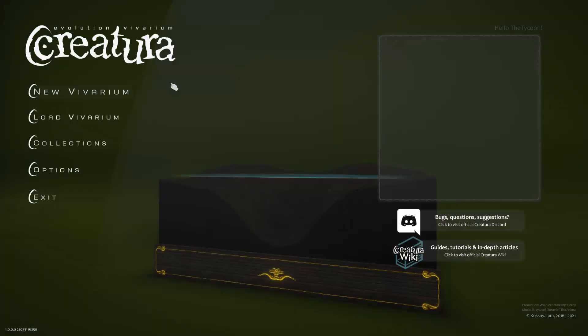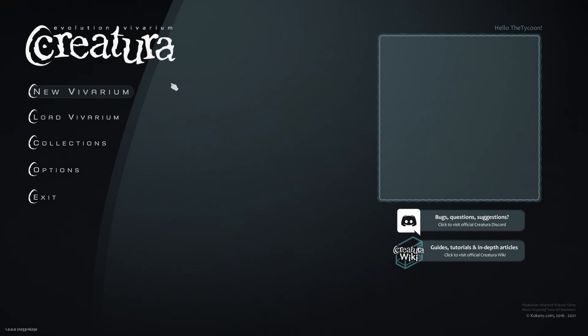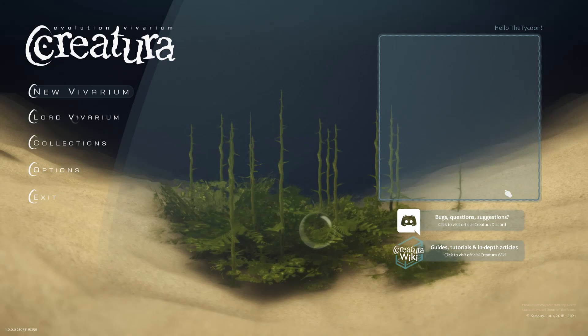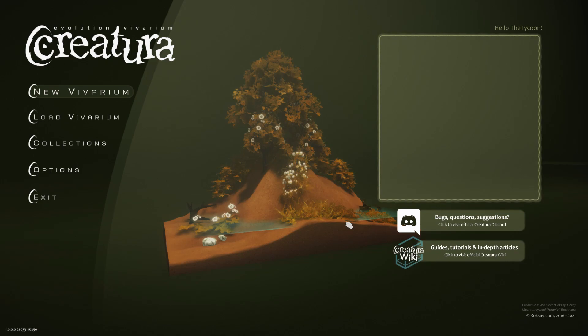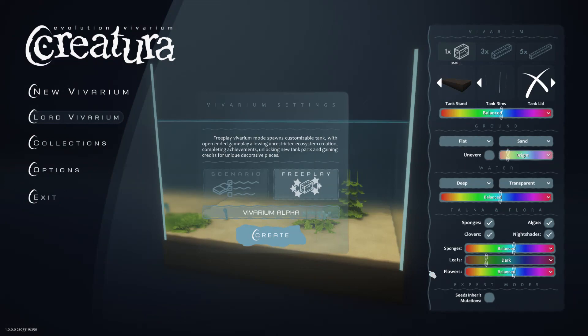Welcome everybody to what will hopefully be a long Let's Play series for a game that I love. I've been playing it since very early access and it has finally released 1.0, and that is the game called Creatura. It's a fairly simple game, but I find it very relaxing, and I just want to help showcase some of the features while I go through my Let's Play to try and get a very beautiful tank in the end.